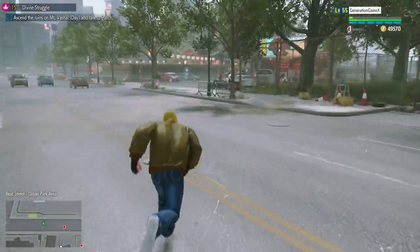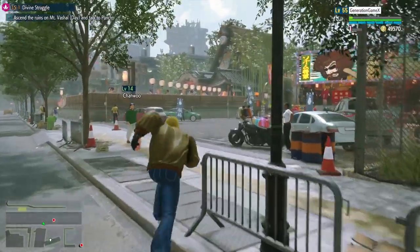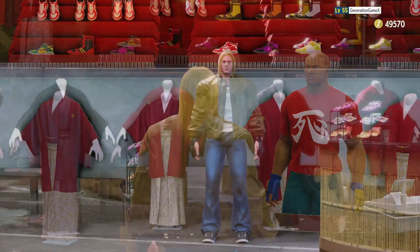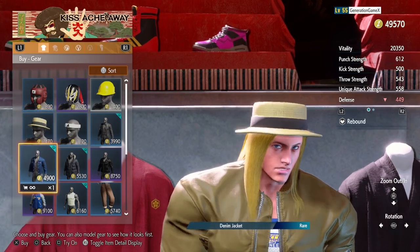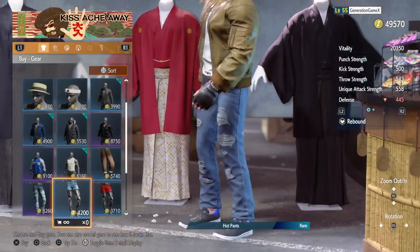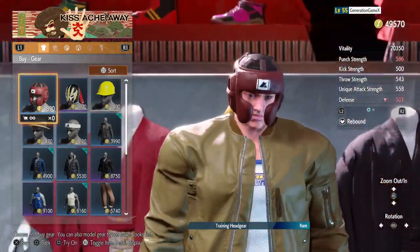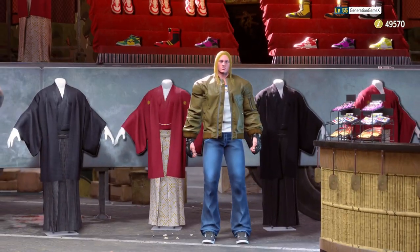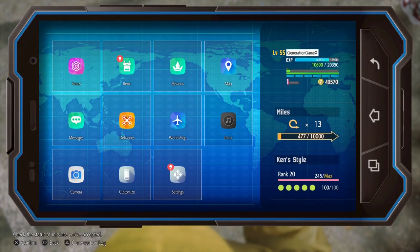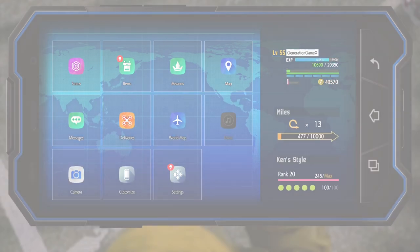Now we're going to head to the urban park parking lot. Side note: while I was making this I didn't expect I would make Garou Terry, so I apologize for that — I didn't know I would just find the jacket that easily. Over here you're going to find the jacket and also another set of sneakers if you want. The next part will be a bit harder depending on where you're at.